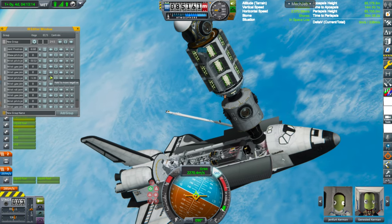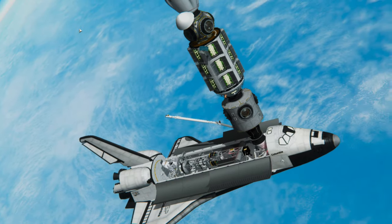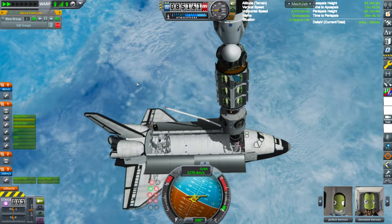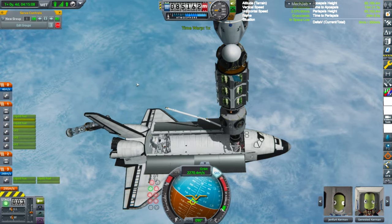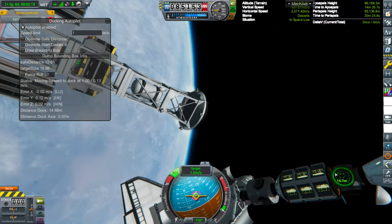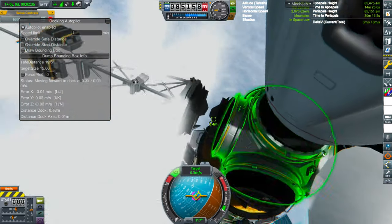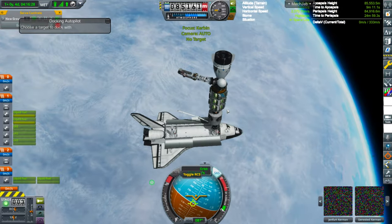Moving the Canadarm out so it has some room for the payload. I undocked the payload and used time warp — I guess that's kind of cheating but that's fine. And it's out. I find the docking port, though the solar array is kind of slanted. And it docked!